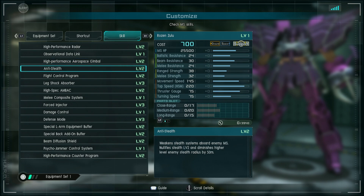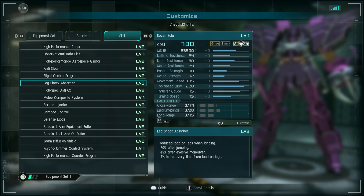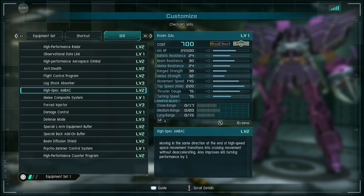So you can fire almost straight up, but not quite. Anti-stealth level two, so it nullifies stealth level two and lower, and diminishes level three stealth radius by 50 meters. Flight control programs level two let you boost and do other things in midair. Leg shock absorber reduces stress on your legs when you land — 30% less after jumping, 15% after evasive boosting, and 1% quicker recovery time. AMBAC level two, which is standard for space-compatible suits — moving in the same direction at the end of high-speed space movement transitions into cruising movement without decelerating.